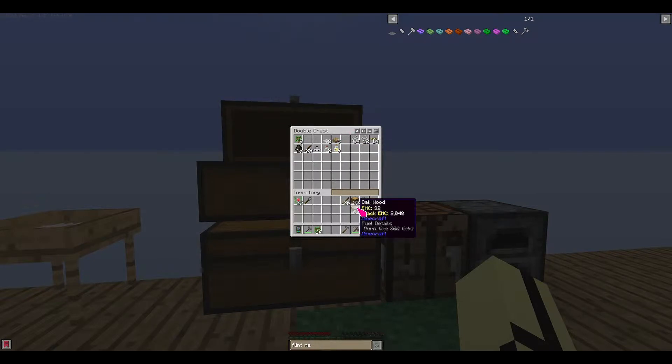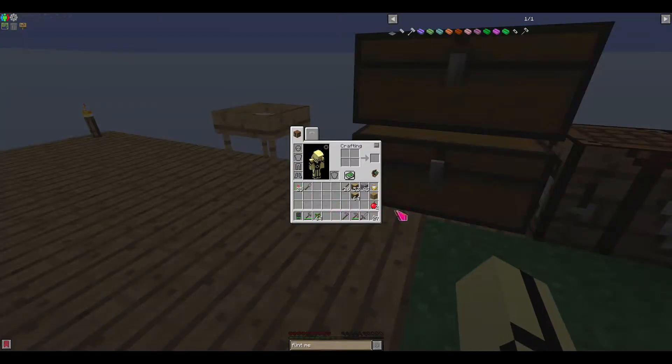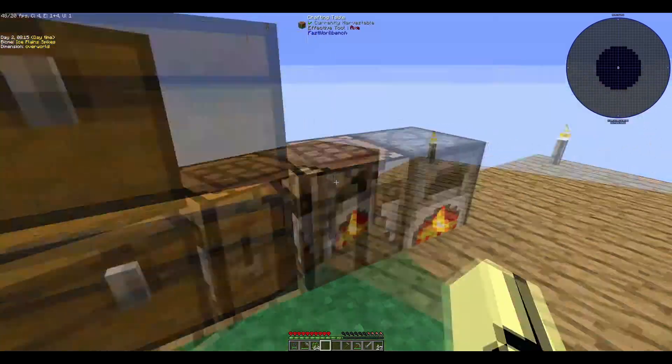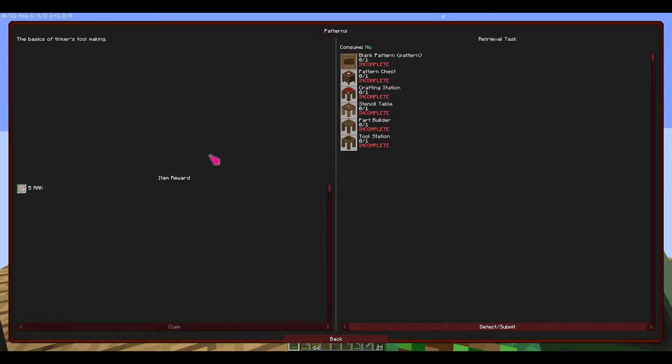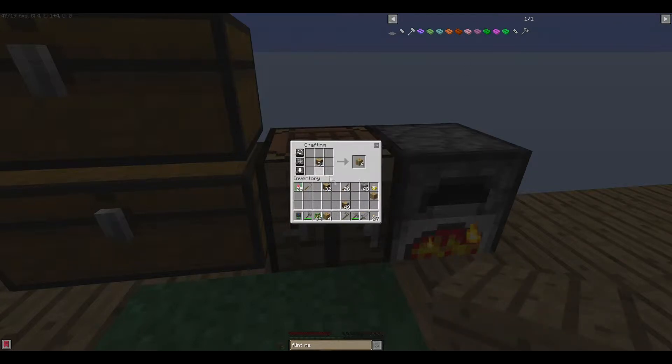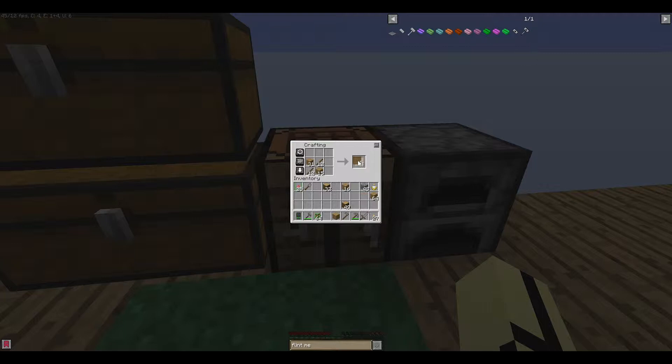I have a few apple juices so that's good. I gotta eat something — can I cook the apple here? Yes, it is actually cookable — only two though. So while that cooks up, let's see what we need for the quest: a blank pattern, a pattern chest, and crafting stations. I think I have everything — I played this mod before.